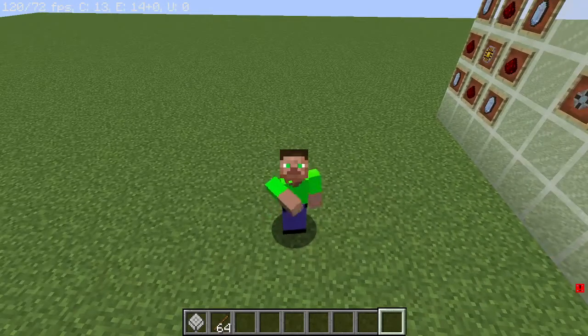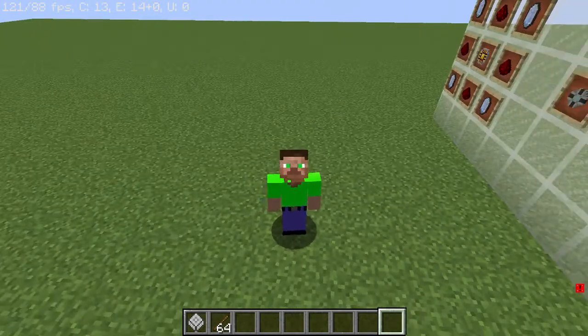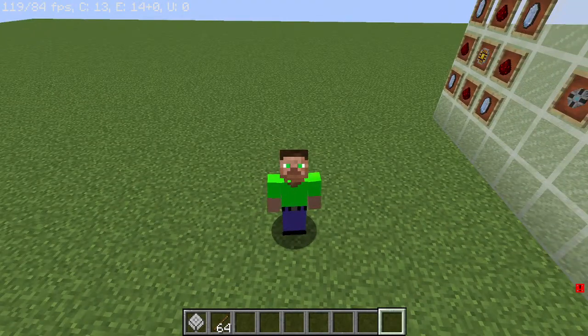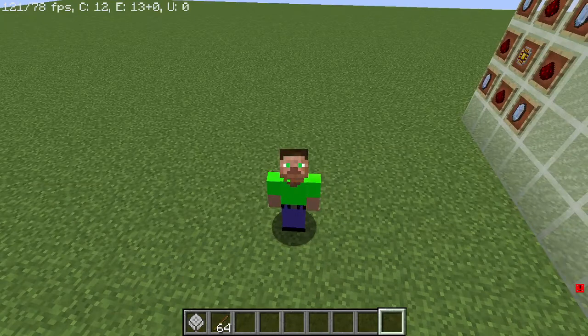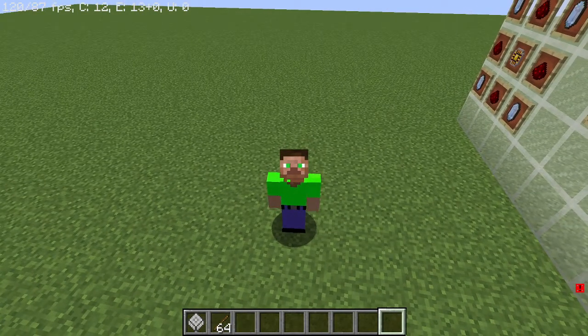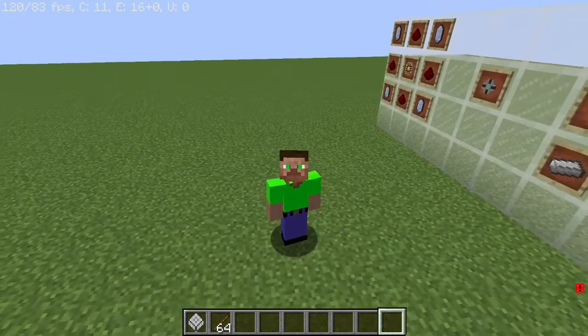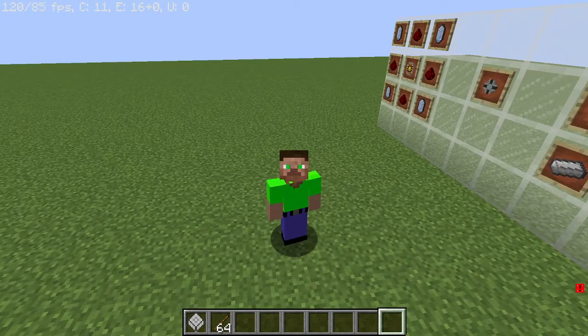Hello everyone, welcome back to another video. Today I'm going to show you how to add items directly to your ME storage system as you craft them, so when you craft an item you can automatically put it into your ME storage system. I highly recommend watching how to make and use and power an ME storage system parts one, two, and three before watching this video.